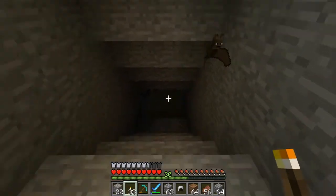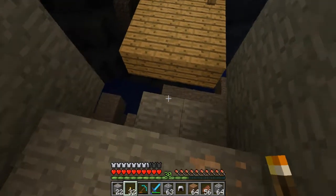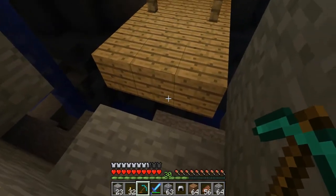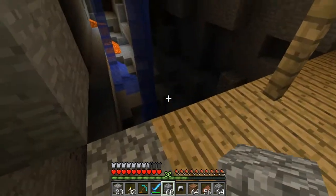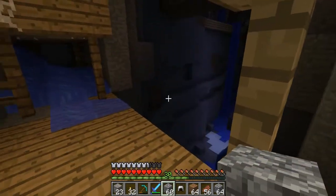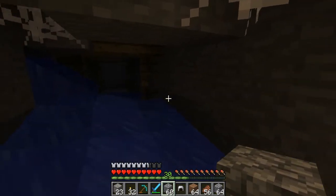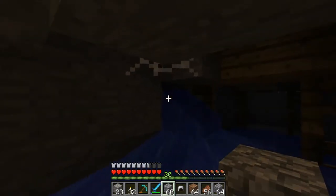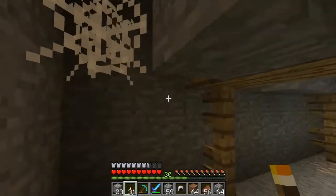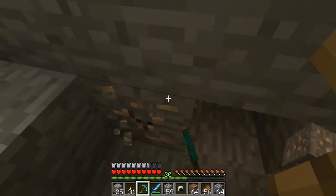Oh, there's a bat — kind of scared me a little bit. This mineshaft goes on for a while. Let me grab this iron and make a little bridge. I can't remember if I've ever explored an abandoned mineshaft before. I just don't want to get lost right now because that would suck. Alright, that's a dead end — let's grab this iron. If I can get iron, I'll take it.